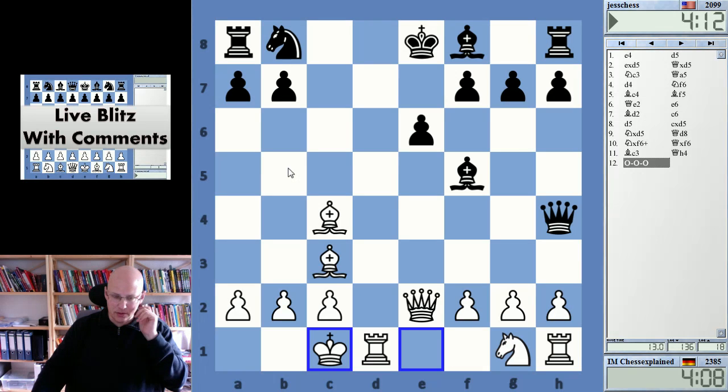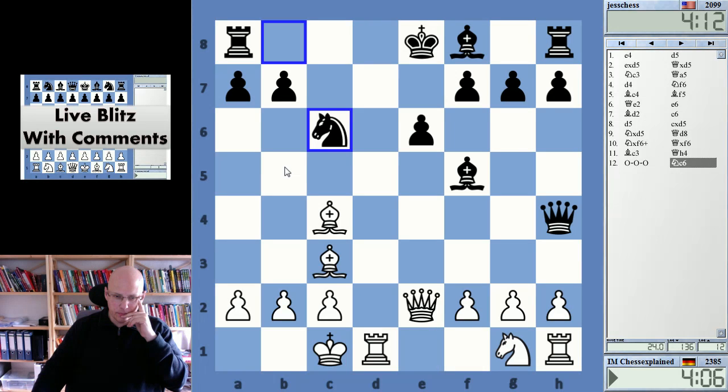Knight c6 looks very normal. I still have a hard time believing queen e4, but probably this is what he's going to do — the queen doesn't have any other decent squares. And then I have to trade queens; I don't really want to do that. What about this move — f/g4?